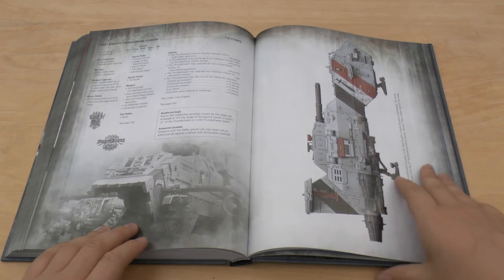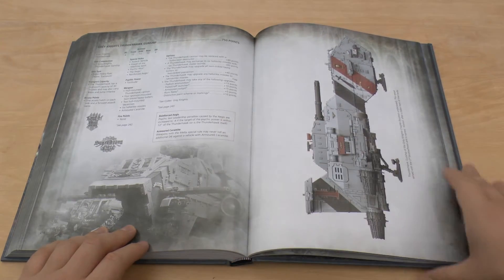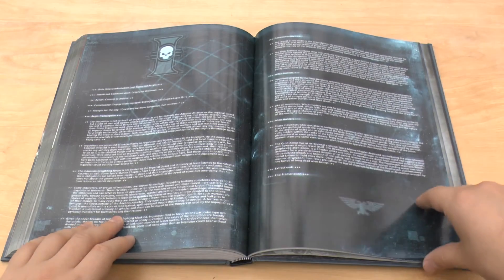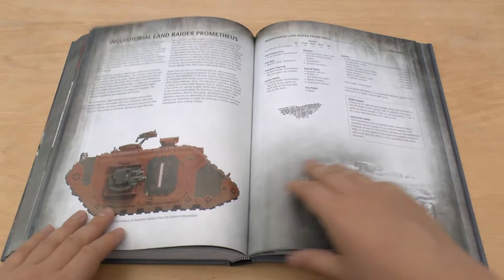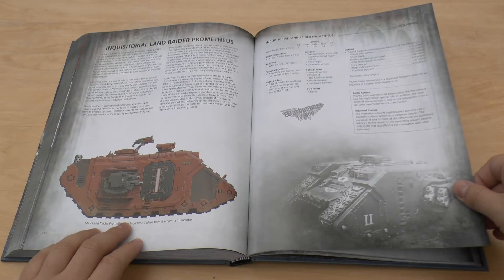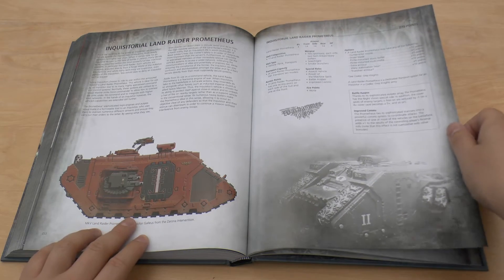Grey Knights Thunderhawk even. I mean, it's got this reinforced Aegis. But I can't really see much else different. And then you've got some sort of Inquisition thing — Inquisitorial Land Raider Prometheus. It's got this battle all-specs and improved comms, and it's for Grey Knights.